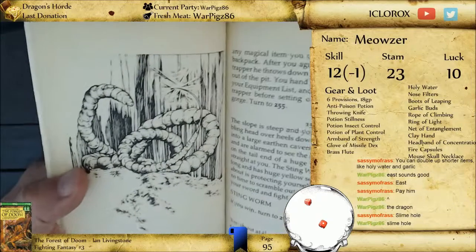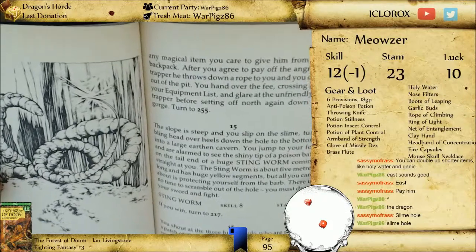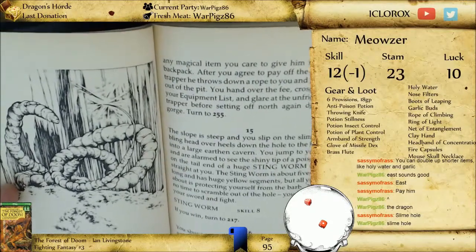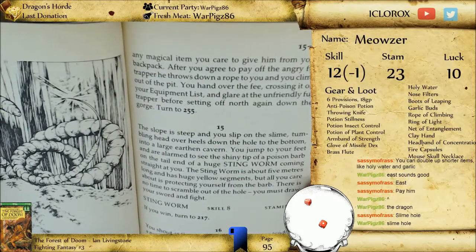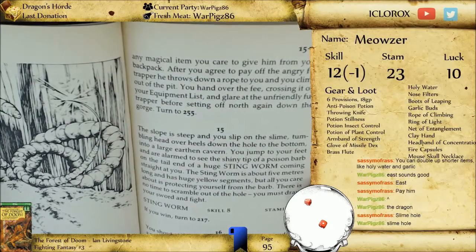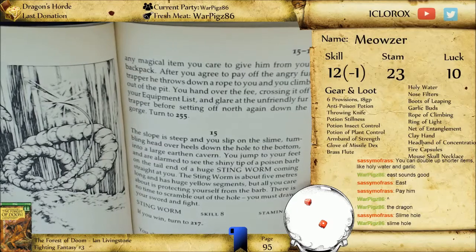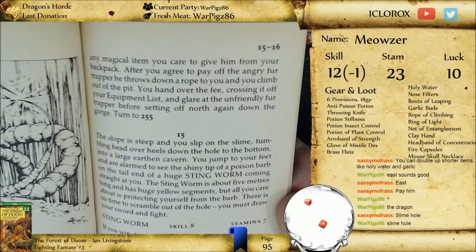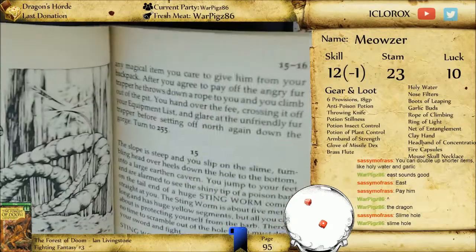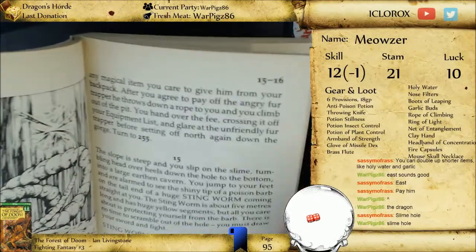That's nasty. The slope is steep — say that six times fast. The slope is steep and you slip on the slime. Thanks a lot for the tongue twister there, Ian Livingston. Tumbling head over heels down the hole to the bottom into a large earthen cavern. You jump to your feet in alarm to see the shiny tip of a poison barb at the tail end of a huge stingworm coming straight at you. The stingworm is about five meters long and has huge yellow segments. There is no time to scramble out of the hole; you must draw your sword and fight. Skill eight, stamina seven — and we're slaying the stingworm. Yes, we did.